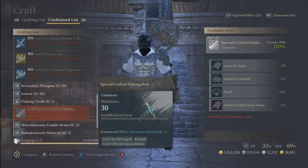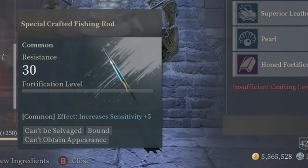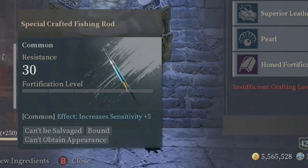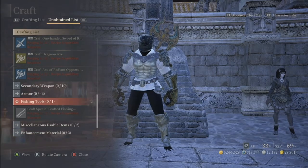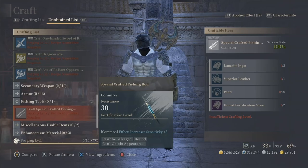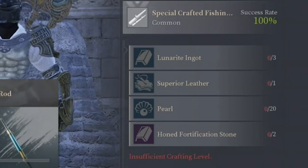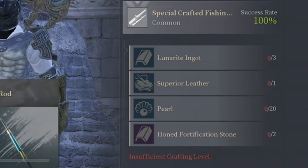With that said, you need to get materials to craft these items. First let's see the special crafted fishing rod and what it takes to make it. The special crafted fishing rod comes with resistance and increased sensitivity. Two of the most important things when it comes to fishing are tension strength and resistance, so this is perfect. To craft it you need three lunarite ingots, one superior leather, 20 pearls, and honed fortification stones.